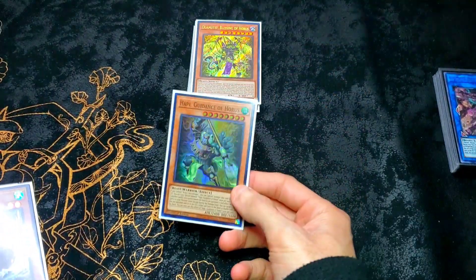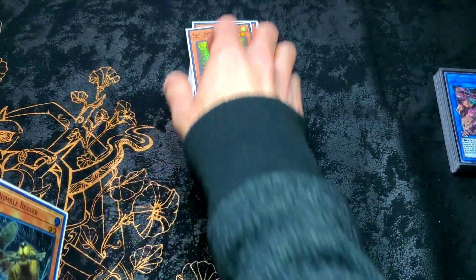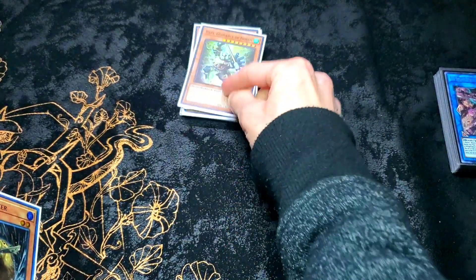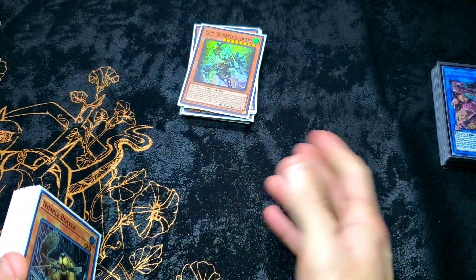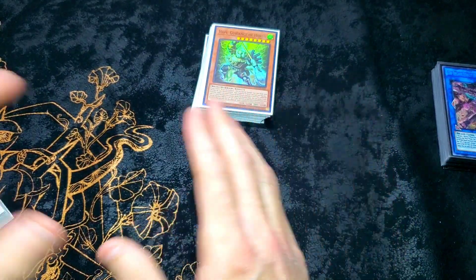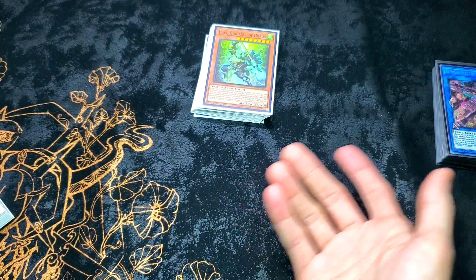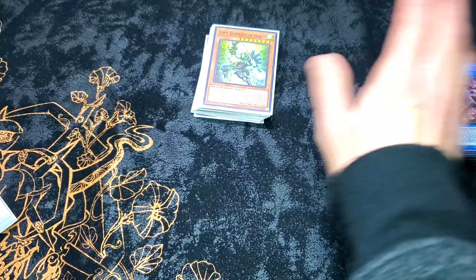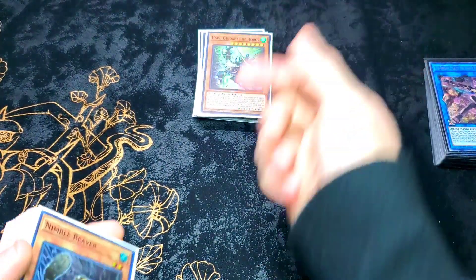The problem with this deck was always having to use small monsters to build up into big monsters while going against decks that already have big beaters. Even Level 4s will generally be dealing 1700 to 1900, something this deck can't just roll over so easily. The Horus monsters help you with that — they are the beaters for this deck.